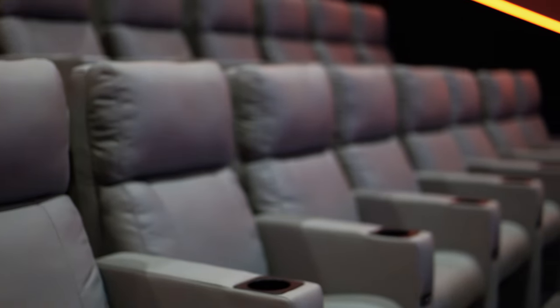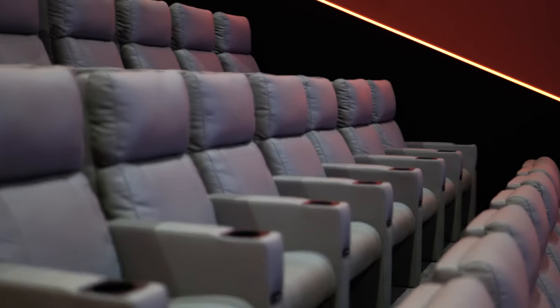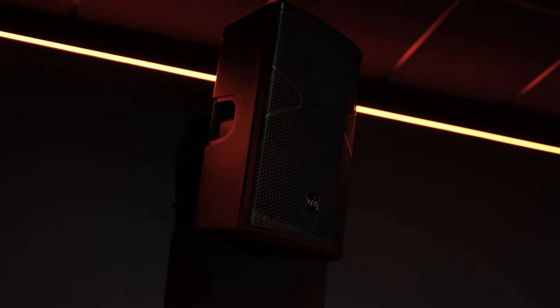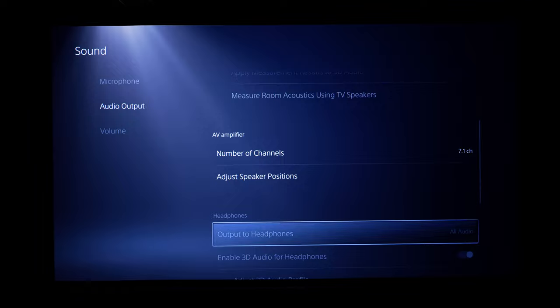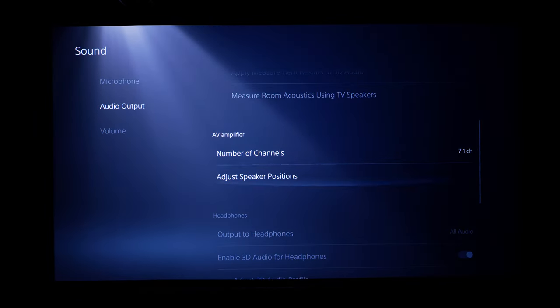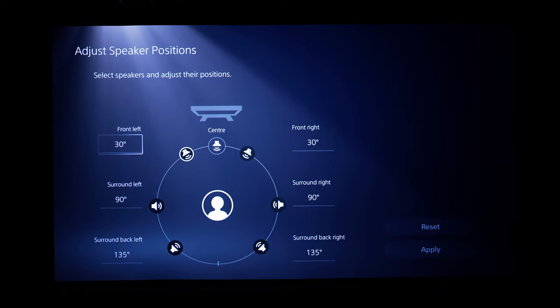As this is a proper cinema room, it obviously has the best sound quality around too, with a ridiculous number of Dolby Atmos speakers on all four walls as well as even the ceiling. In the PS5 sound settings, this caps out at a 7.1 channel surround system with a Dolby output, and I left the speakers in the default 7.1 configuration, assuming that the other speakers would do the rest of the work anyway — which they did, and it sounded insane.